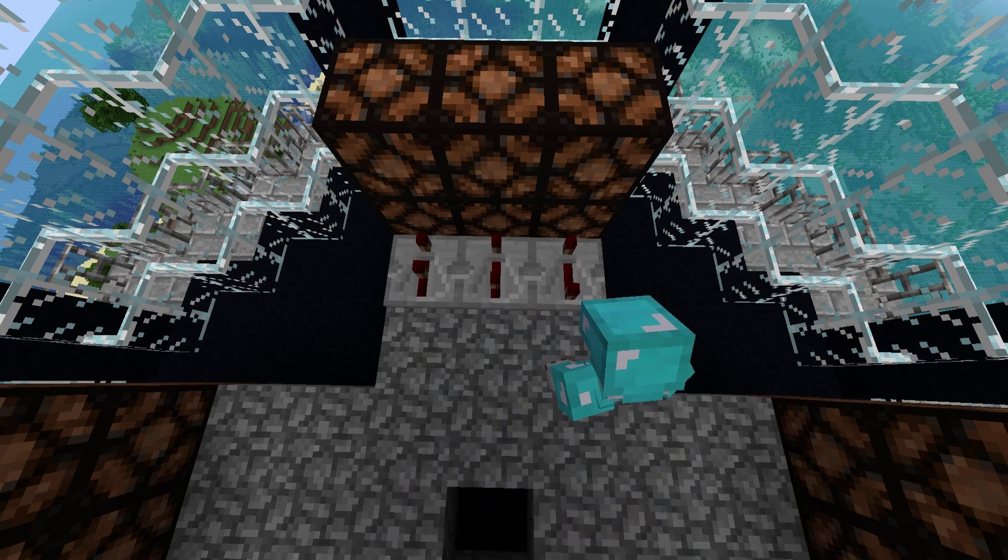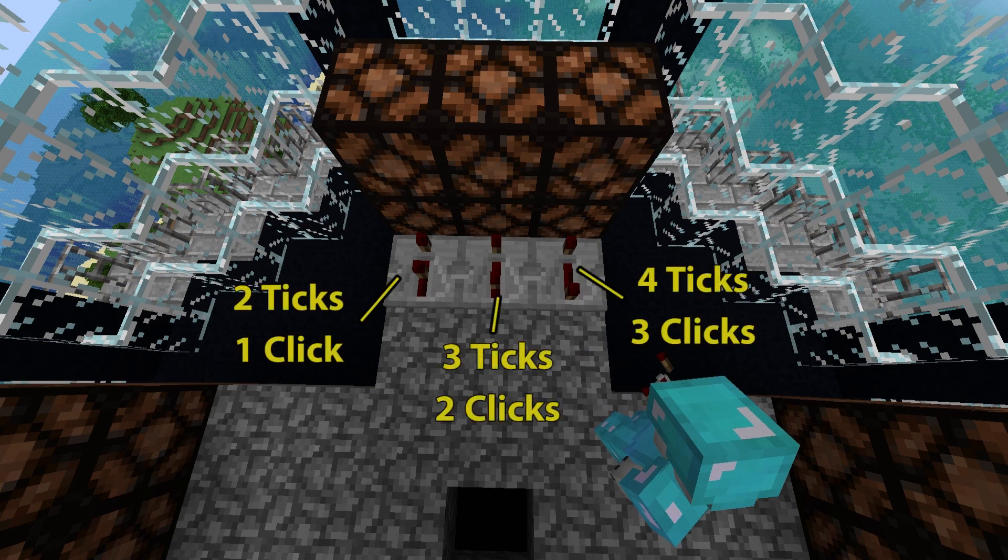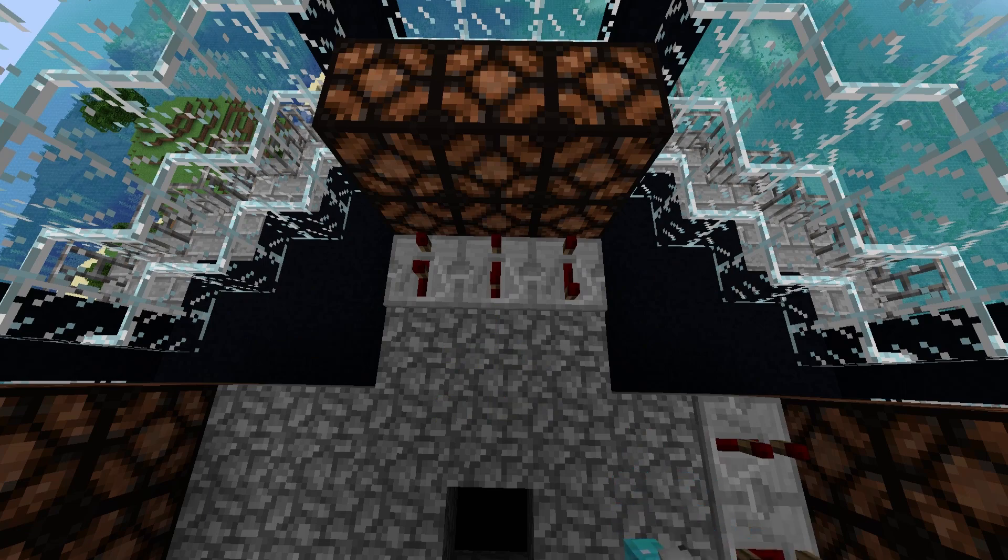Then put the first repeater on two ticks — one click. The second repeater on three ticks — two clicks. And the third repeater on four ticks — three clicks.